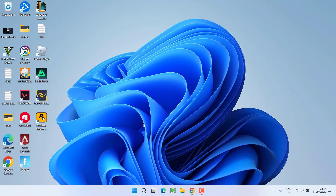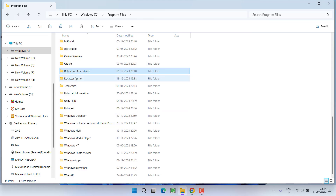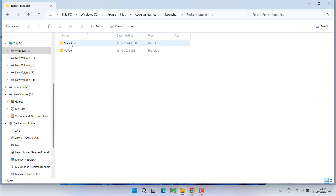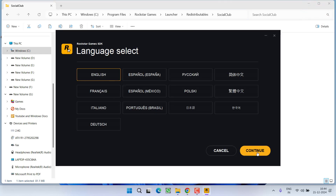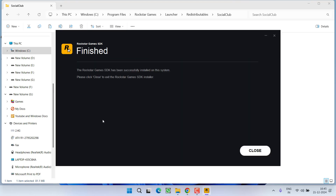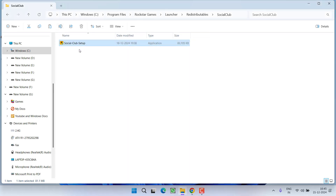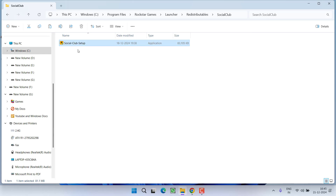If this method also fails, let's proceed with the third step. Open the game directory again: Program Files > Rockstar Games > Launcher > Redistributable > Social Club. Here you will find the Social Club setup — double-click to install it, select the language, continue with the installation, and accept the terms and conditions, then hit Close. Once Social Club is installed, it may ask for administrative privileges to open the Rockstar Games Launcher — at this point, hit 'No,' and you will be able to launch the game without the 'failed to initialize' error.